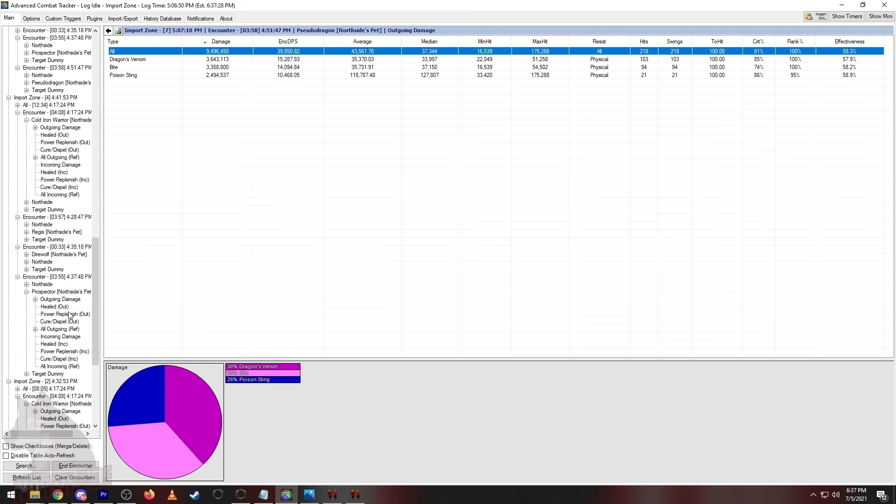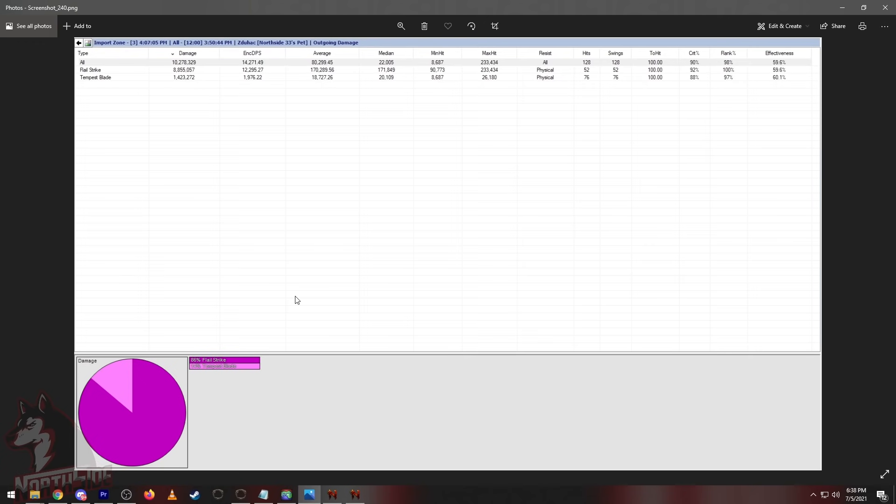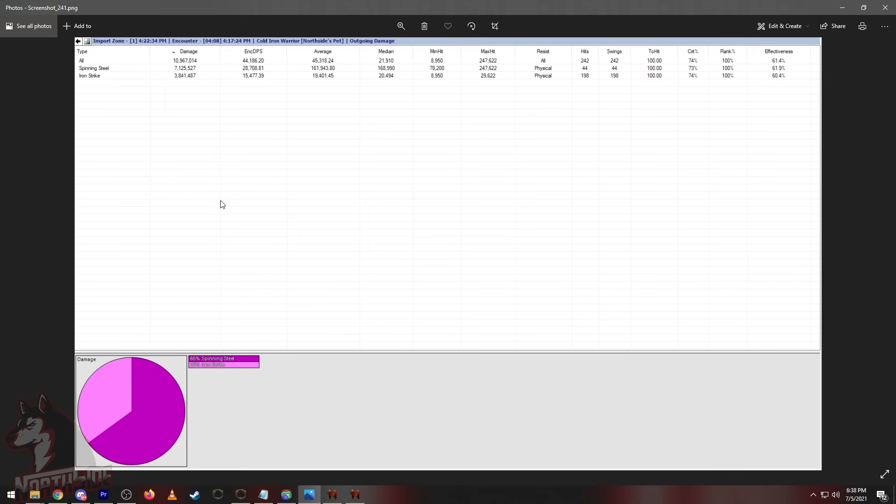I tried with one bell, without a bell, and with two bells — two at a time or a second between them. It doesn't matter; the result is always the same. For the Archon: 10.2 million in three minutes and 50 seconds, but his DPS was very very low. He had 52 flail strikes and his tapas blade adding up. You can contact me on Discord for any other companion parses.